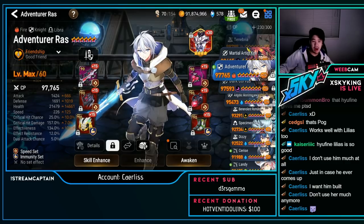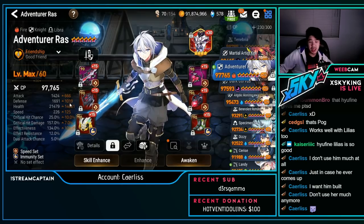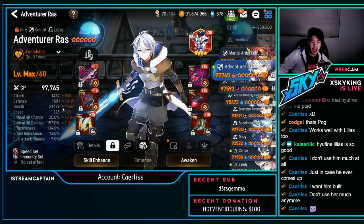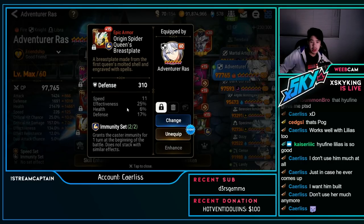A.Ras — very strong free-to-play unit, speed immunity: 1.6–1.7k defense, 21k HP, 226 speed, 134 effectiveness. Really nice — has a lot of effectiveness while still being tanky with good speed. Really nice chest piece. Build A.Ras if you haven't already.